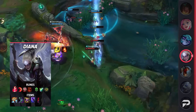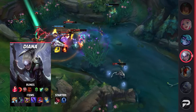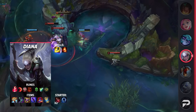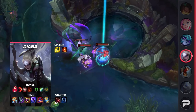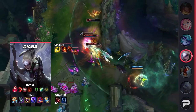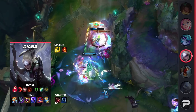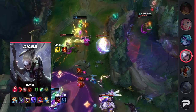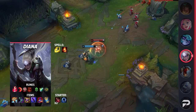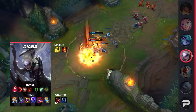Overall, if you're looking for an AP fighter to play, be sure to check out Diana. For her itemization, take Flash and Ignite — use your Ignite to force some early kills so you can begin snowballing. For runes, you'll be taking Electrocute, Sudden Impact, Eyeball Collection, Treasure Hunter, Shield Bash, and Bone Plating. These runes give you high burst damage early on so you can take all the fights you want. There are other tank builds going around, but they're fairly situational especially after the Sunfire nerf.